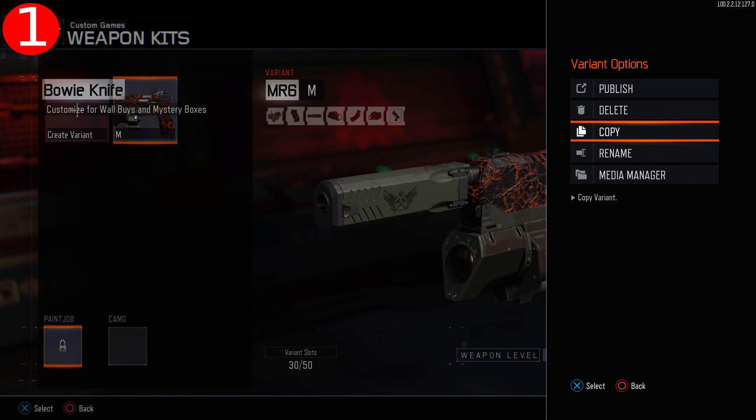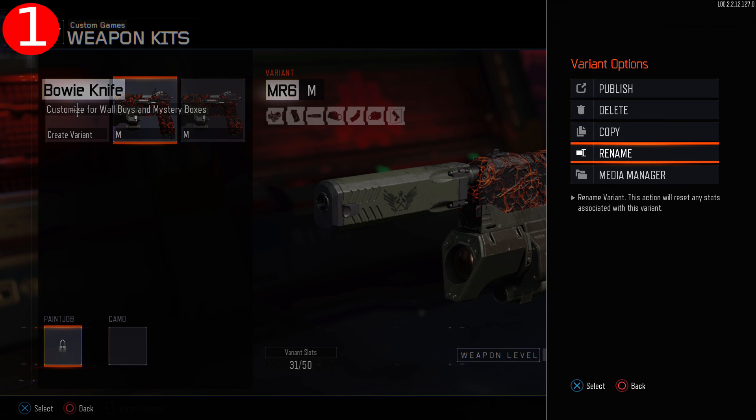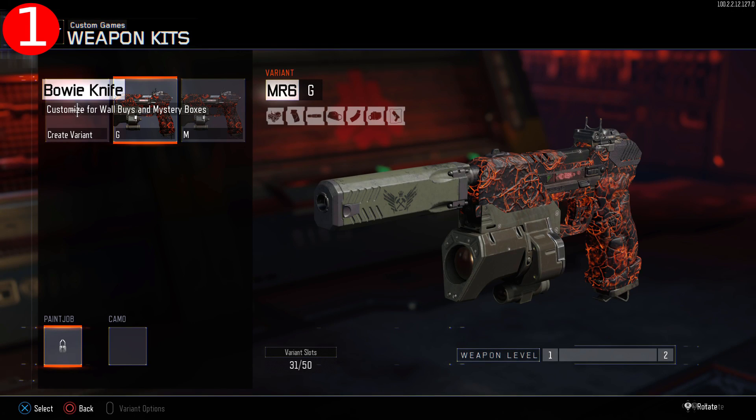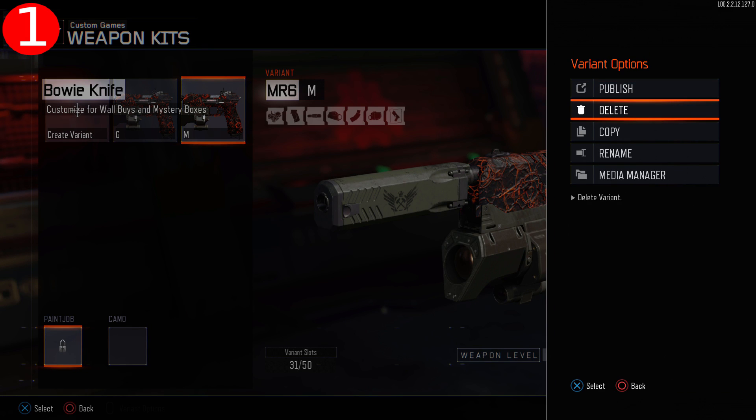Now copy the variant, and go ahead and edit that copy. I usually just change the name, but you can change the camo here if you want to. Once you've finalized what you want, go ahead and delete the original variant that you made for the gun.